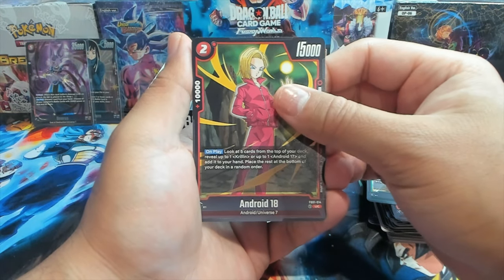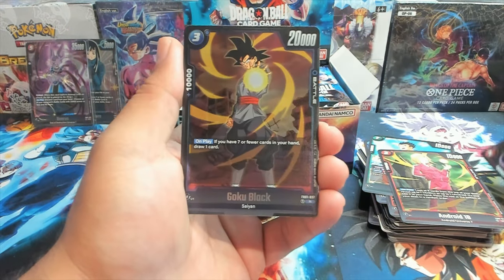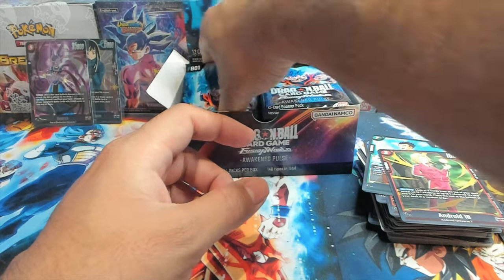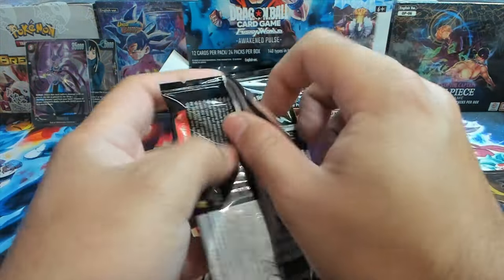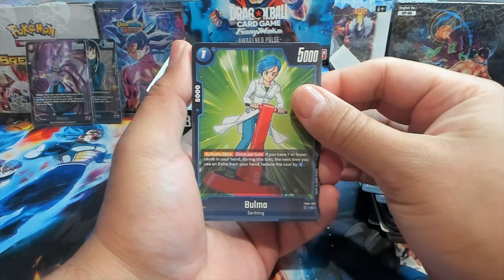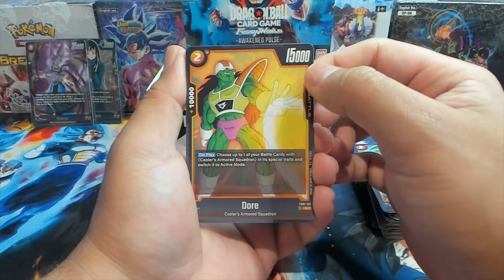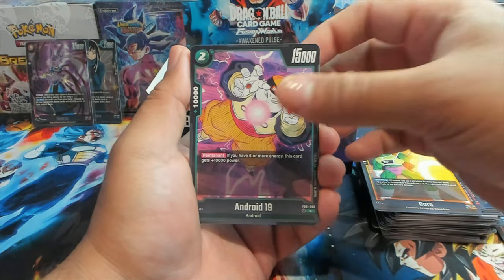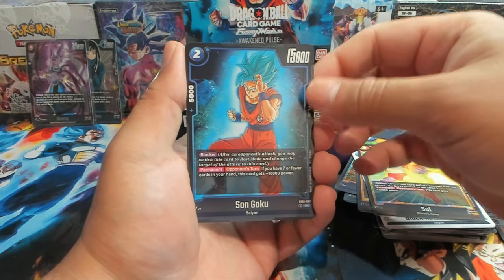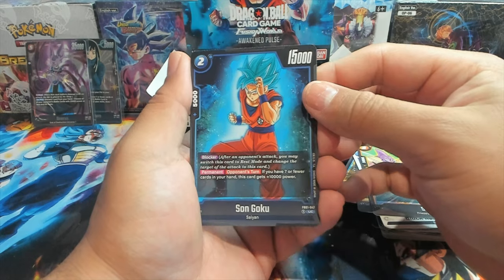On play Android 18. We have a Fua — also a great card for red, gives a card negative 15,000 power for the turn. A rare Goku Black: if you have several cards in your hand, draw one card — really good draw ability. Blue is really good at sending cards back to the hand or deck. Red is really good at KOing cards through decreasing power. We also have a Salza, Black Kamehameha, and a Son Goku blocker: on the opponent's turn, if you have seven or fewer cards in your hand, this card gets 10,000 power — making it a 25K blocker.